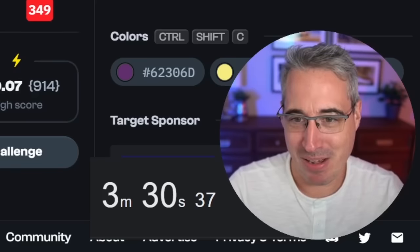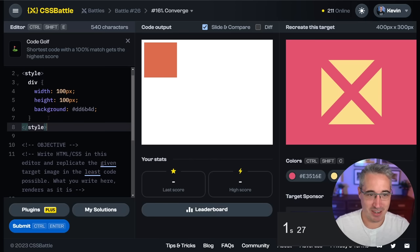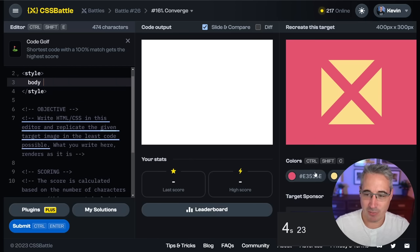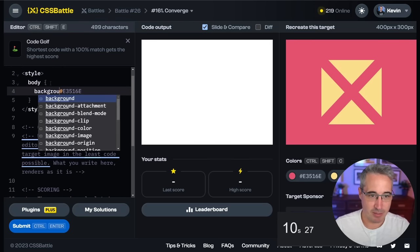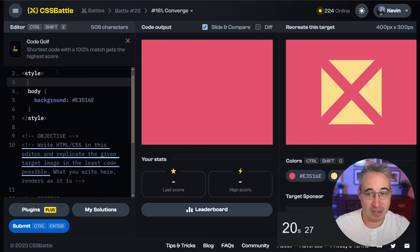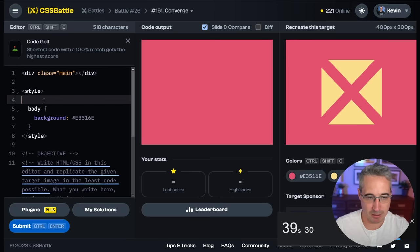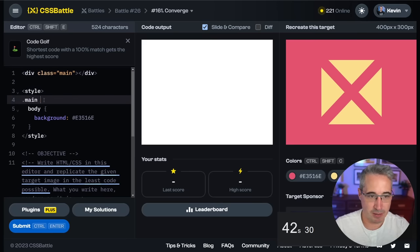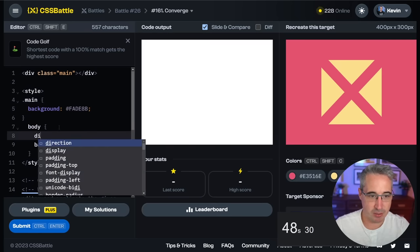I'm glad my thinking going into them is working because that's usually not the case. Let's reset the timer, hit start, and go. For this one, my thinking is that we want to make the shape and then turn it. I did my classic mistake of pasting before putting in the property. I'm wondering if there's a way of doing this with gradients, but I think what we're going to do is make main this color — main will have a background of that color.